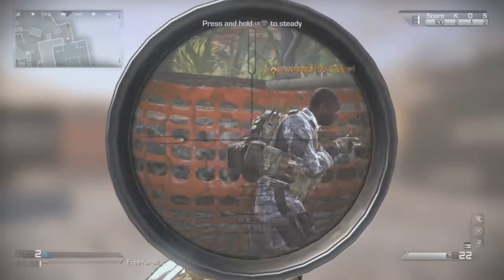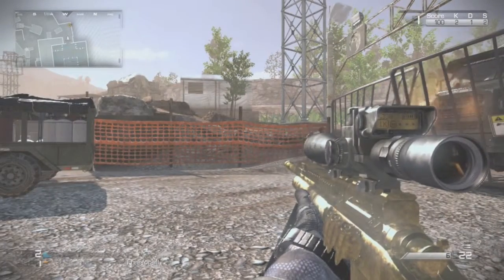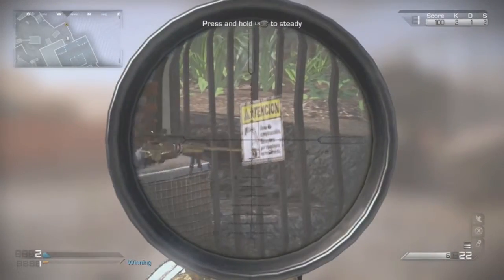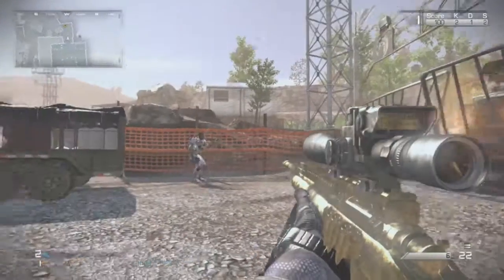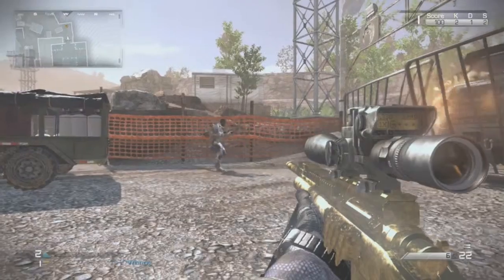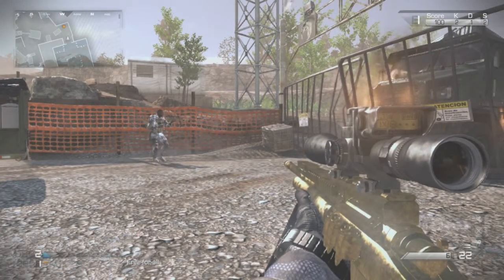First of all, when you want to quickscope, you want to hit a moving target really quickly. So before we get started, let's just pick a non-moving object right here. This attention sign looks very nice. So what you want to do is you want to get a good step back, you want to line up your target, and then you want to quickly spam left trigger and right trigger in quick succession.